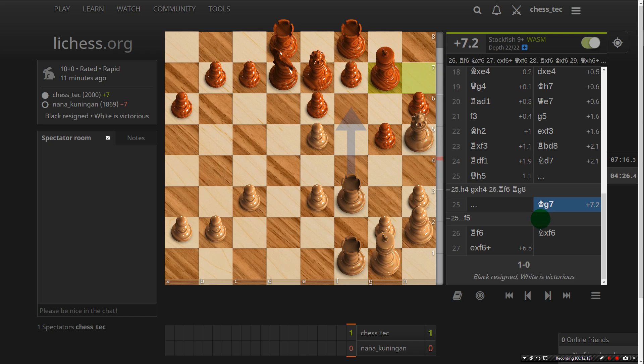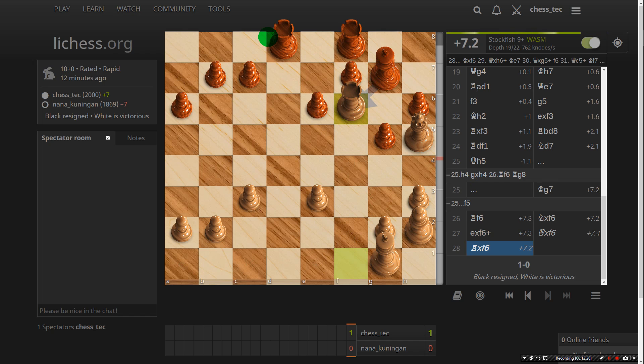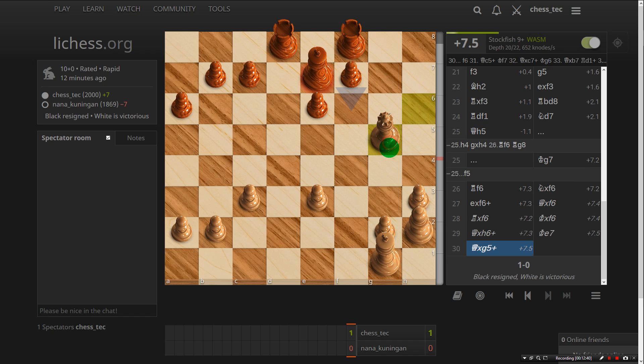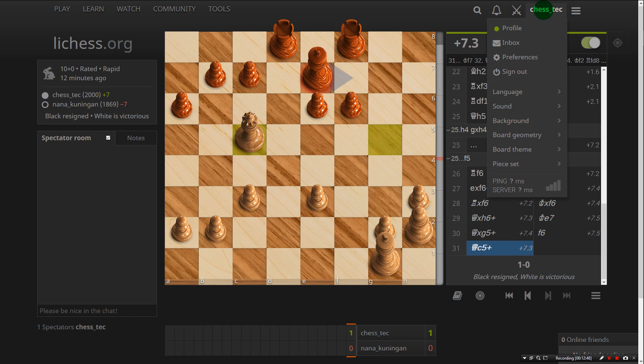He plays this g7 move, then I play this, and then rook takes f6 — and it's over. He's got to take and of course I'll get a check. It's probably going to be tricky to play out — he's going to lose all these pawns, there's nothing here, this is terrible. So we won a game.